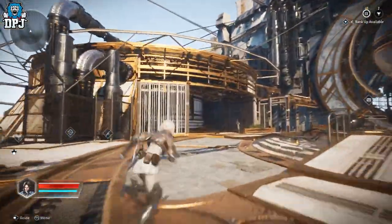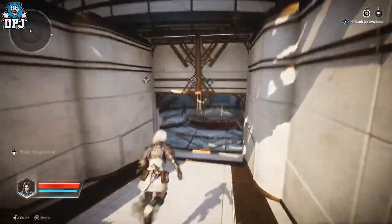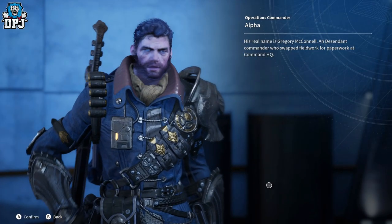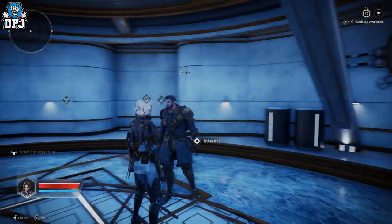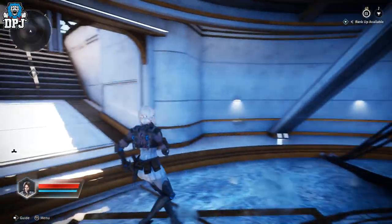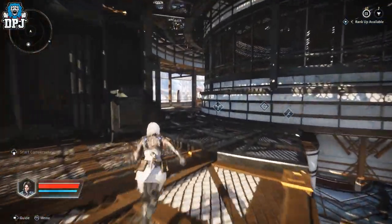Down here we have a couple of vendors. This guy and girl are part of the main story, and this character Alpha is also part of the main story, so you'll be coming to speak to him a lot. Then you'll also go speak to this other character too. Like you know with these looter-shooters, it's back and forth between them.